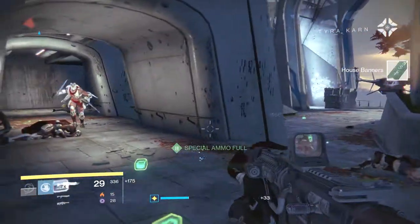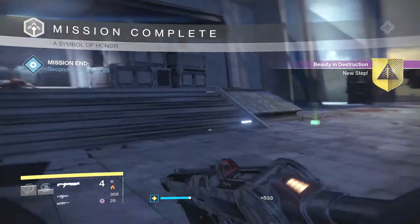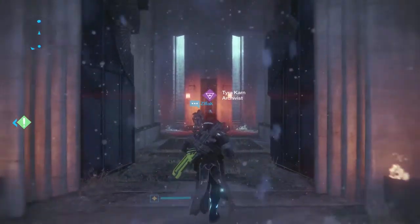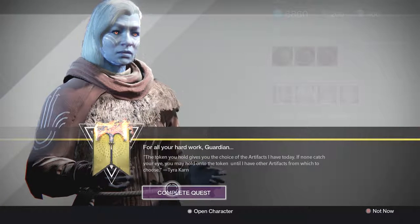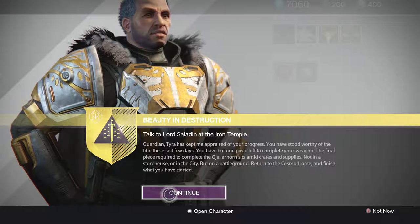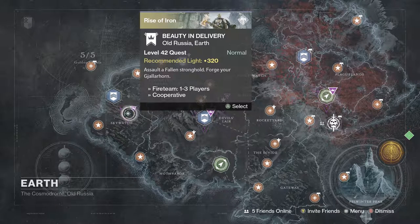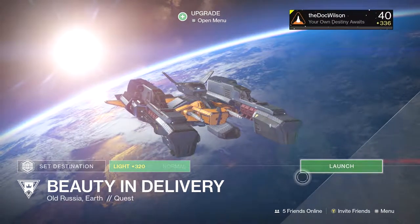History will look well upon your actions here today, guardian. Return to the Iron Temple. Back at Felwinter's Peak, go back up to the top and talk to Tyra — she's got the next step for you. After you've done that, go talk to Lord Saladin. Tyra's kept him apprised of your progress. Once you're done talking to Lord Saladin, go to the mission called Beauty and Delivery — this is the mission where you can finally get your Gjallarhorn.